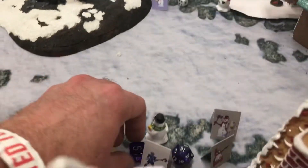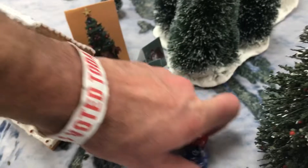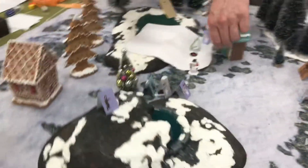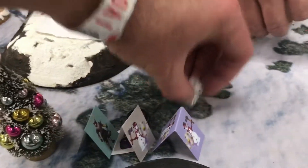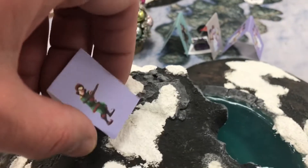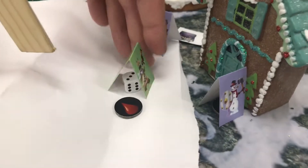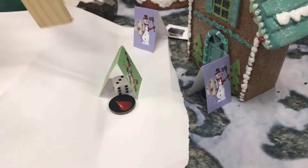Taking off all the tokens for activations and resetting for the new round. James is doing the Easter Bunny and moving the snowman — group activation. The Easter Bunny is going to shoot at Jack Frost — he's got a clean shot.